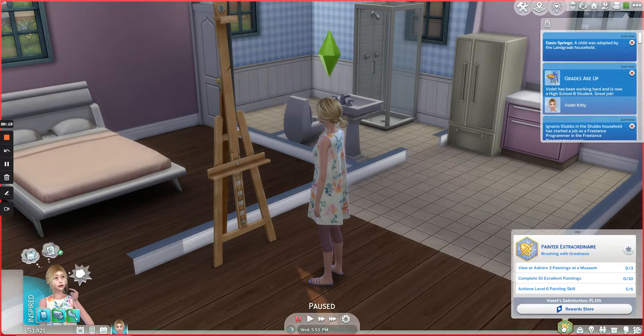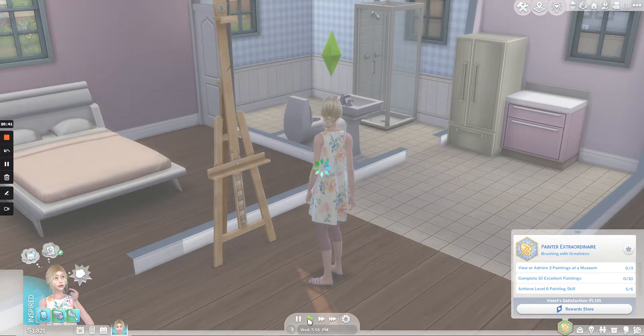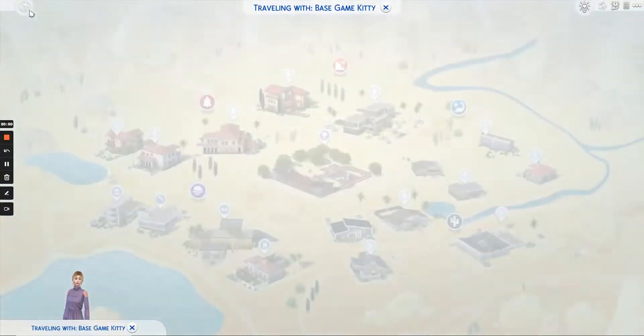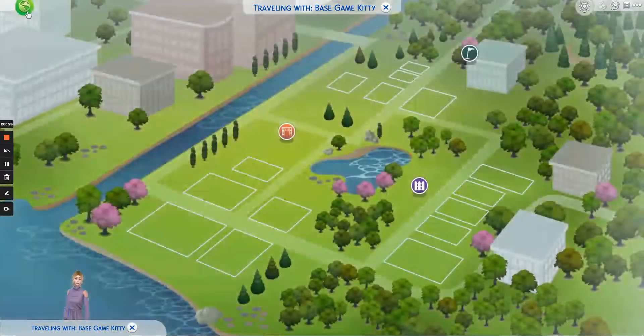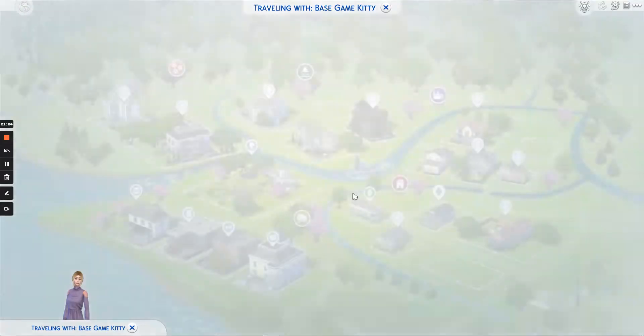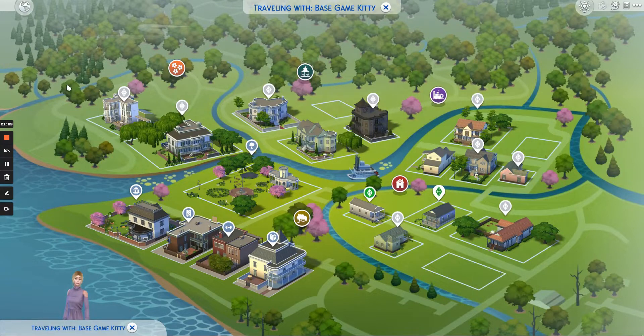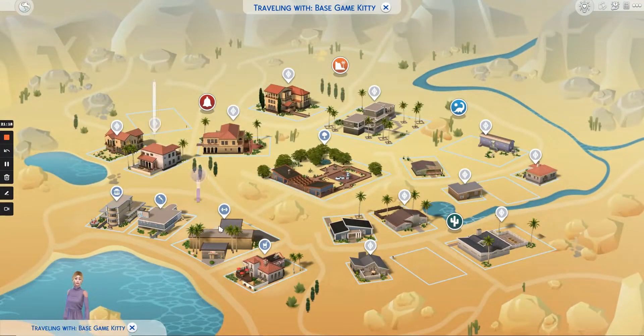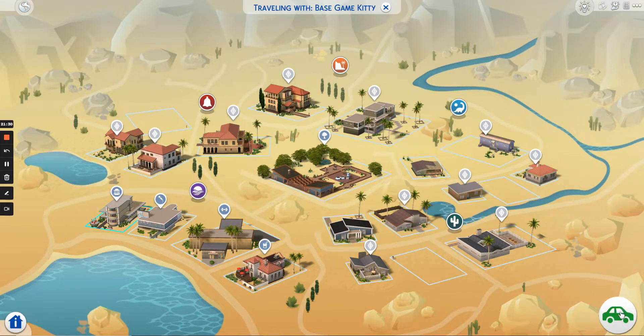The next tip is to get out of the house. One of the reasons I wanted to get out was because we have a couple of things we can do for the two skills we're working on. So I'll tap the M key on my keyboard — that's M for map — which takes us to the map view. From here I can go to any of the three worlds I have installed. I'm going to go ahead and go to the museum in Oasis Springs.